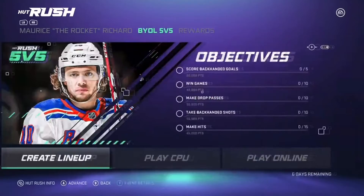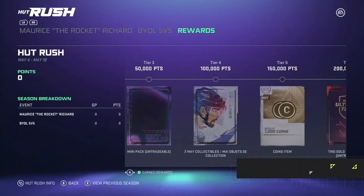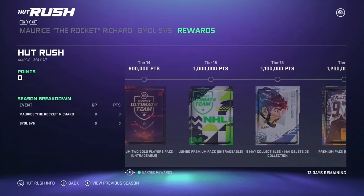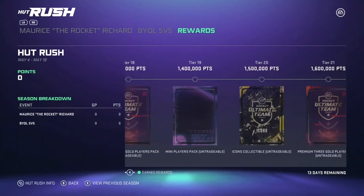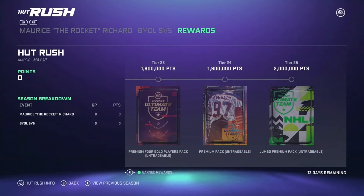Here's kind of the rewards — nothing too special. You get a bunch of made collectibles, coins, pretty much just the old stuff you normally get. You do get a nice Jumbo Premium Packet at tier 15, Icon Collectible at tier 20, and Jumbo Premium Packet at tier 25. You need 2 million points and it's available for basically 2 weeks.